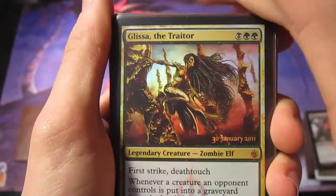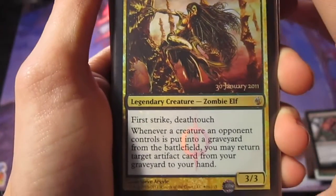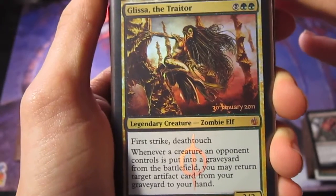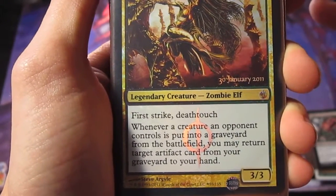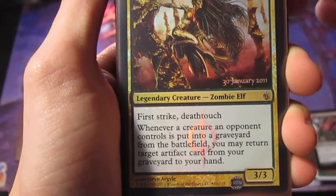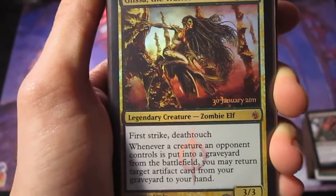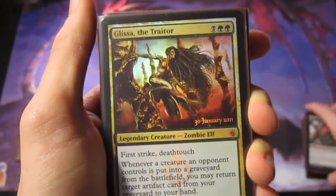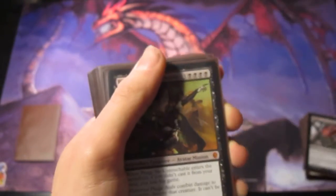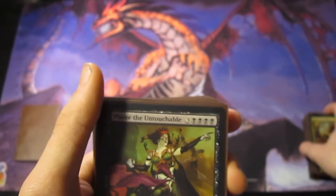This is another card — I only have two of them, but I would definitely run three or four. It's Jalissa the Traitor, First Strike and Death Touch, two green and one black mana. Whenever a creature an opponent controls is put into the graveyard from the battlefield, you may return target artifact card from your graveyard to your hand. So if somebody destroyed one of your Viridian Longbows or Pathway Arrows, you could just get it right back. I run two of those — they're one of the more expensive cards in the deck, but definitely necessary.